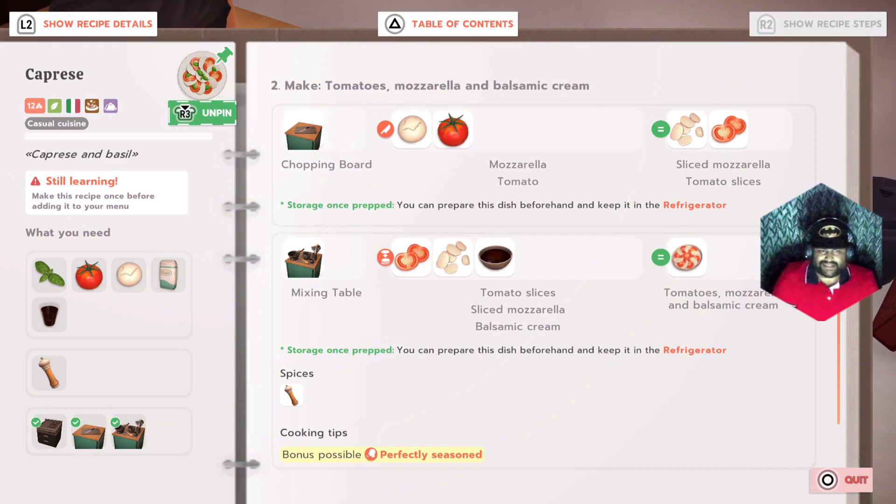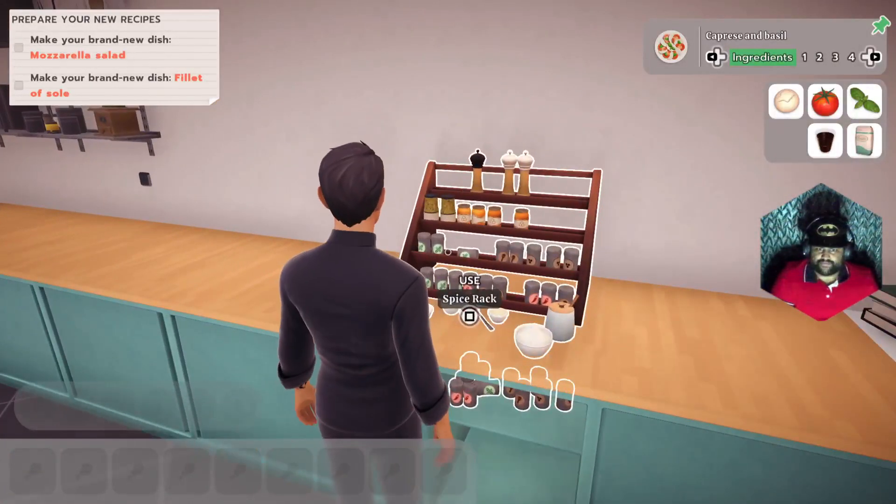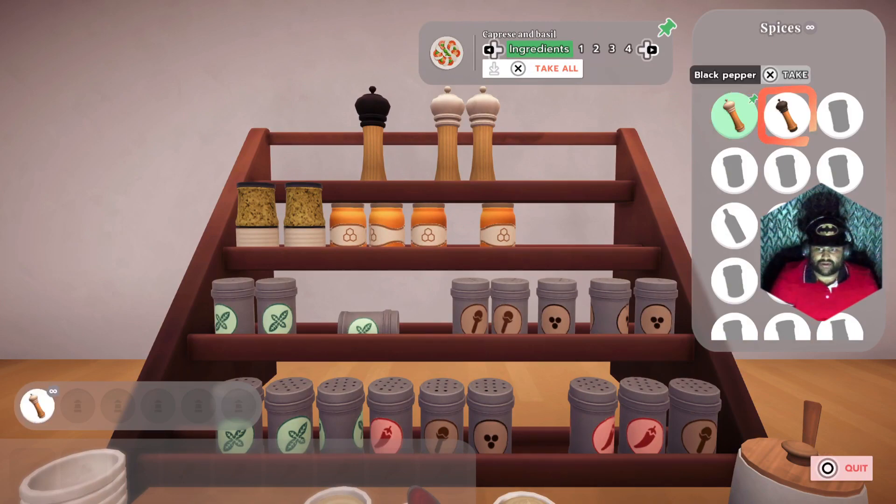Step two is making the tomato and mozzarella - turns out that's mozzarella, not mushrooms; it just looked like one. We need to use the chopping board to slice both the mozzarella and tomatoes. Then at the mixing table we combine tomato slices, mozzarella slices, and balsamic cream to make the full dish. There's a bonus for perfectly seasoned, and the game shows one spice required - appears to be salt only.